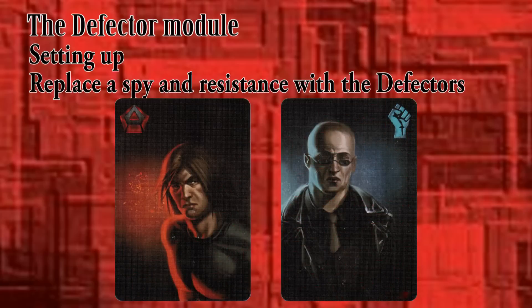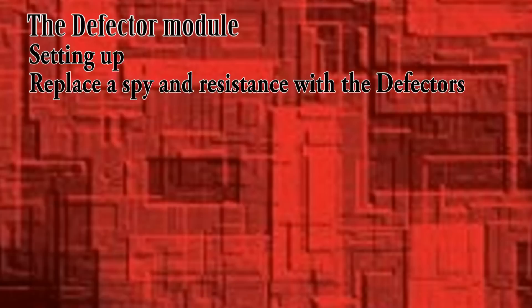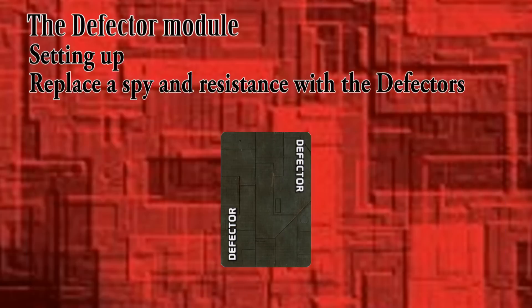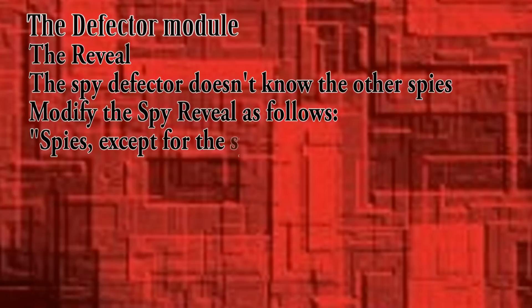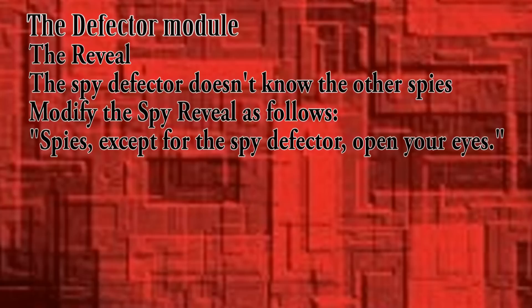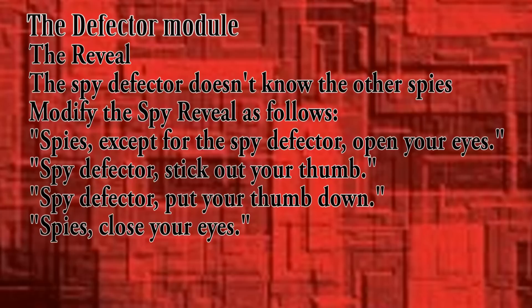With the Defector module, a spy and a resistance member have a chance of changing sides during the game. When setting up the character cards, a generic spy and resistance card are replaced with the Defector cards. Shuffle the cards and deal one to each player. Also, make a draw pile of the five Defector switch cards by shuffling them and placing them near the tableau. The spies know each player is the spy defector and don't trust him with their identities. Modify the spy reveal script as follows: 'Spies, except for the spy defector, open your eyes. Spy defector, stick out your thumb so that the spies know who you are. Spy defector, put your thumb down. Spies, close your eyes.'